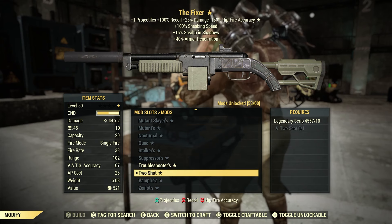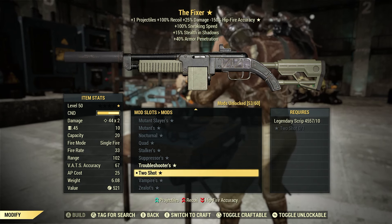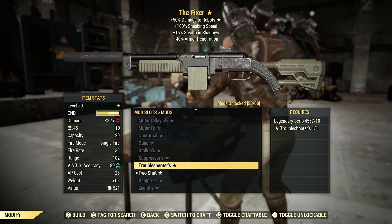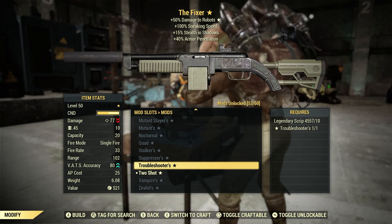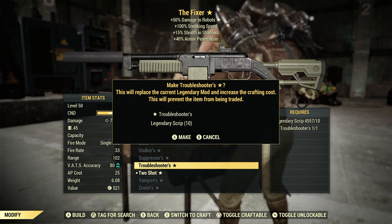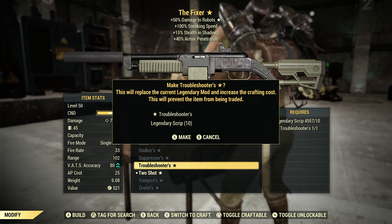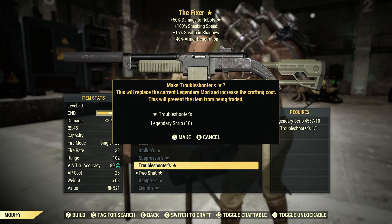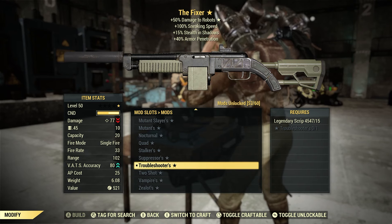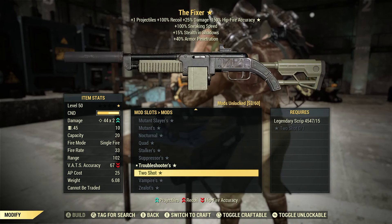So let's go ahead and switch from the Two Shot to the Troubleshooters — you can see the difference at the very top of the screen when I'm flipping back and forth. Let's switch to Troubleshooters and see what happens. Make Troubleshooters one-star — this will replace the current Legendary mod and increase the crafting cost, and will prevent the item from being traded. There we go — so now it's a Troubleshooters instead of a Two Shot, but I lost that Two Shot.